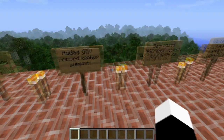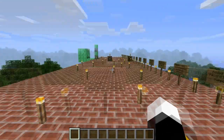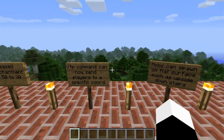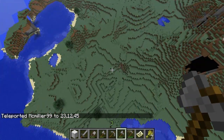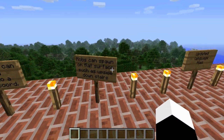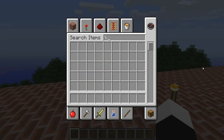The slash TP command can now send players to a specific coordinate. I'll show you guys right here — I'm going to teleport my friend McMuller99 to coordinates 23, 23, 12, and 45. And there we go. Also, mobs can now spawn on all flat surfaces, such as upside-down stairs.